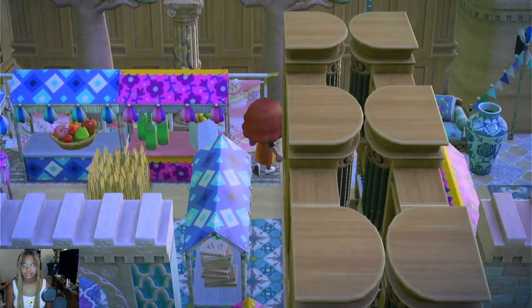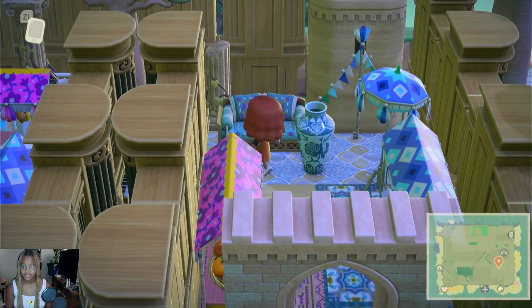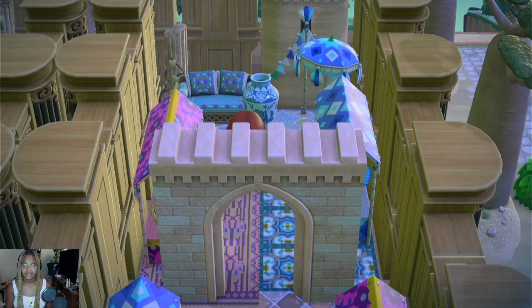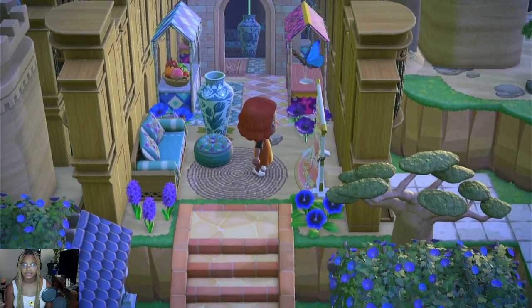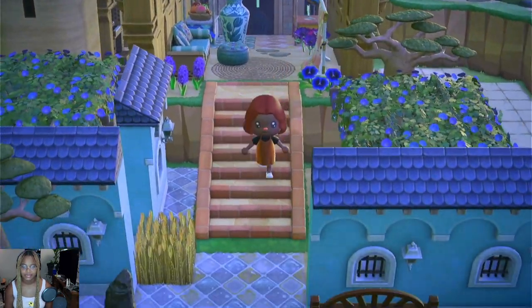I used the wedding pipe organs to create really big walls. I also used the festival sauce, the fruit basket, the bag of groceries, the bottles, and I really like the Moroccan sofa. I used the festival parasol, this little pot, and a lot of bug models on this island. Shout out to the elaborate komodo skin — what a great item, more people should use it.